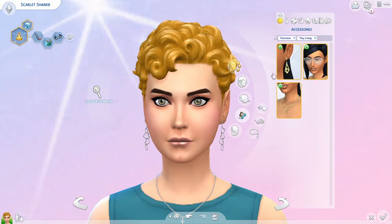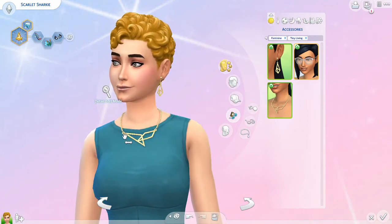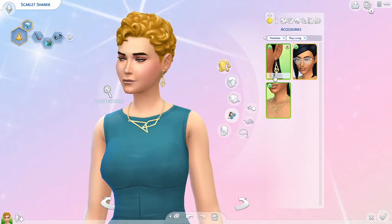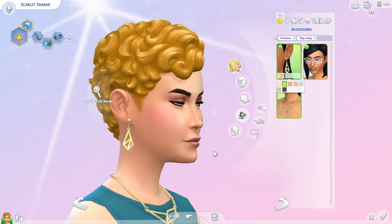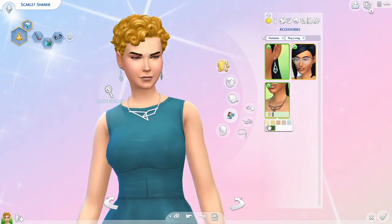Next we have accessories — we've got a couple of new ones here, nothing too over the top. We've got a cute little earring set and a matching necklace. I did find out today on stream that this necklace does interfere a little bit with certain clothing — it would disappear in spots. But it works perfectly on this vampire top. So that's always good to see.